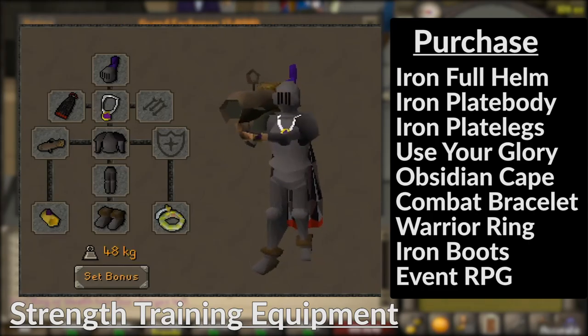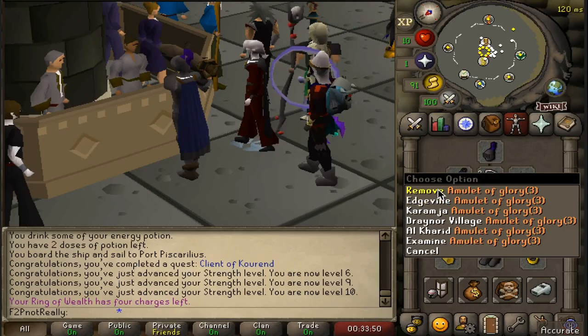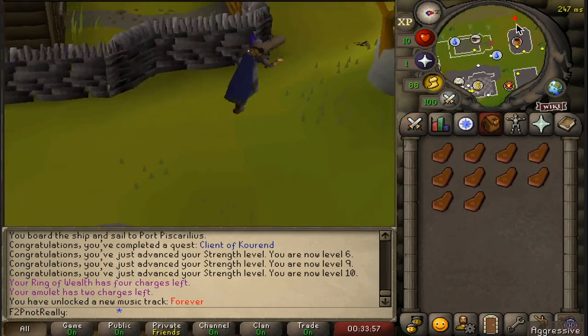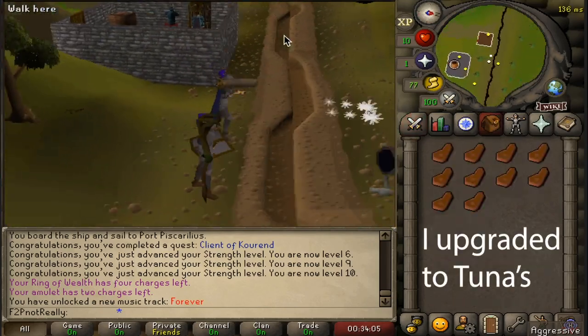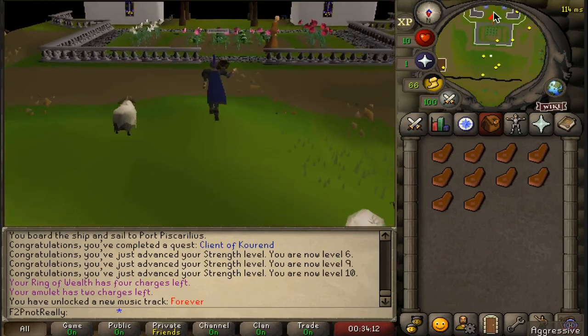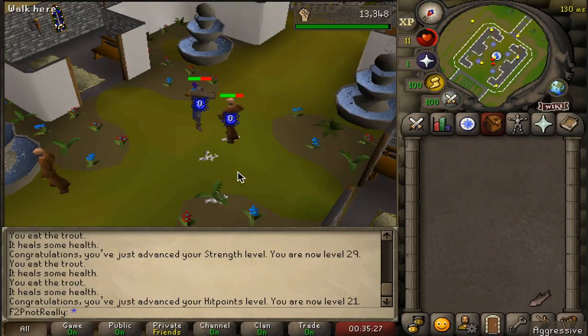Teleport to Edgeville and head over to the monastery, training on monks from levels 10–30 strength. If you want to save some money, you can speak with the monks and they will heal you. This makes it a more AFK place to train at low levels.